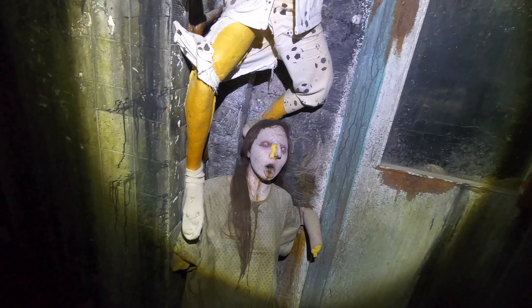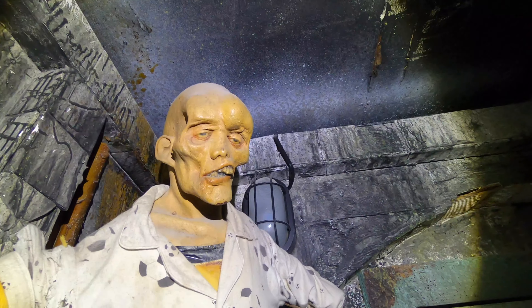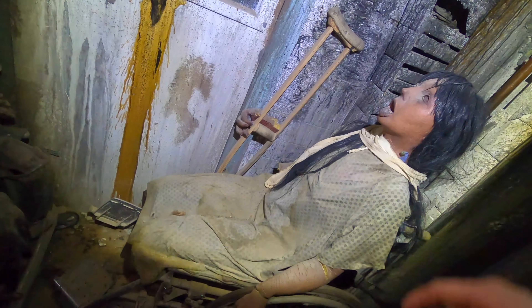I'd say just take one picture per prop. I think that's supposed to be Jason — doesn't that kind of look like Jason without the mask? That skeleton right there looks okay; we might glue up his hand a little bit. She looks fine but needs to have her hand reattached, so just take a picture of that hand.